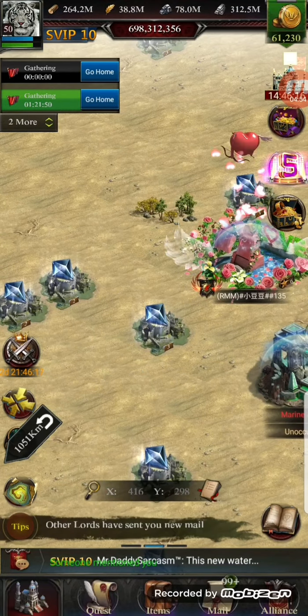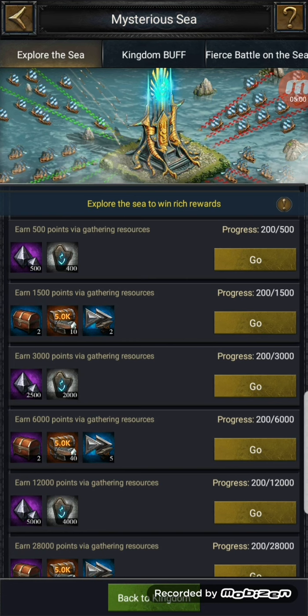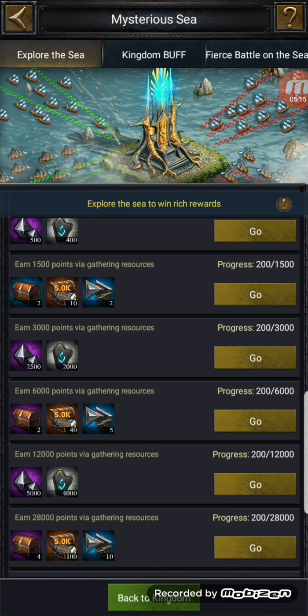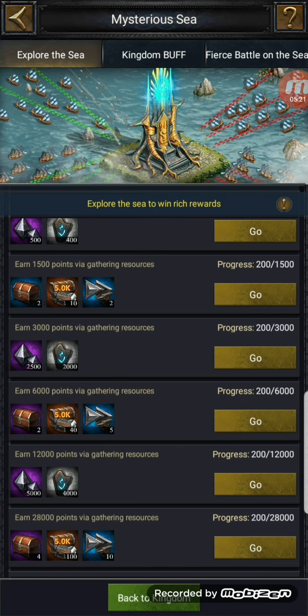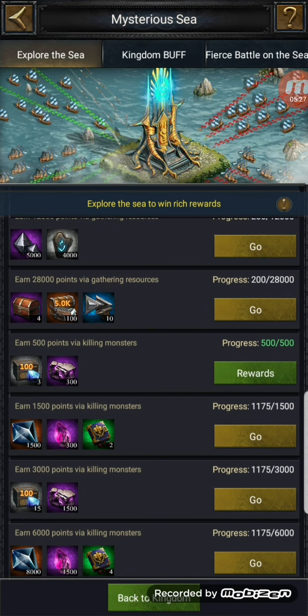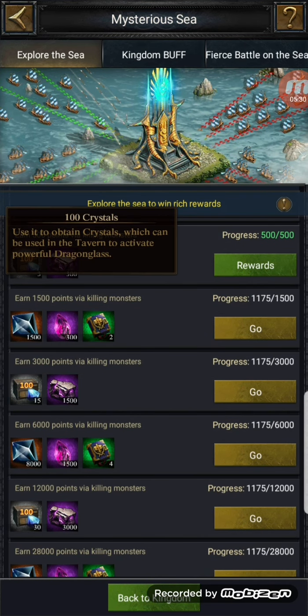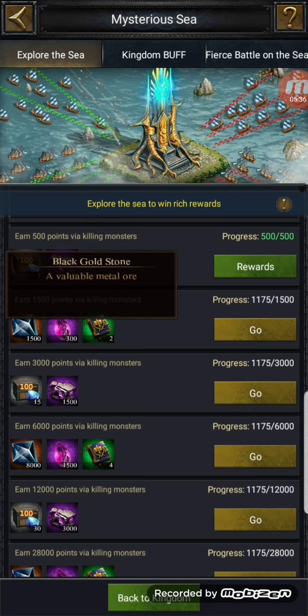First opinion on the rewards available by exploring the sea — I think they're pretty poor. 500 points may be very easy to gather, 1500, 3000 — and the stuff they're actually offering is two blue chests. Laughable rewards. Maybe a little bit more further in — probably not. 300 crystals? Really pushing the boat out there.